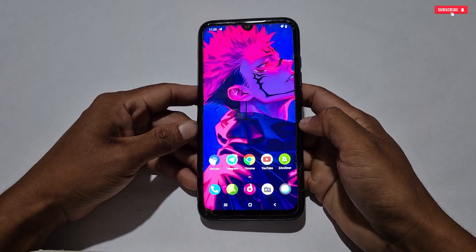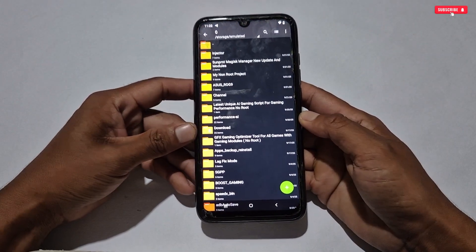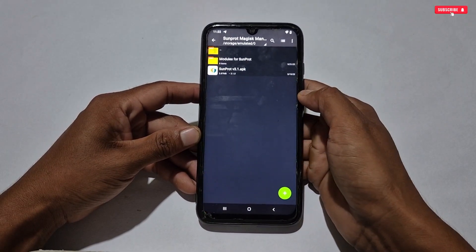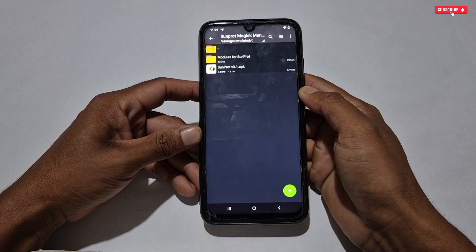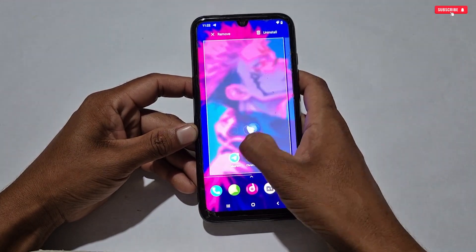First of all, download the file named Sun Prop Magisk Manager new update. Inside the folder you will get a folder of newly created modules and the Sun Prop new updated version. Make sure to extract this file before moving on to the second step.